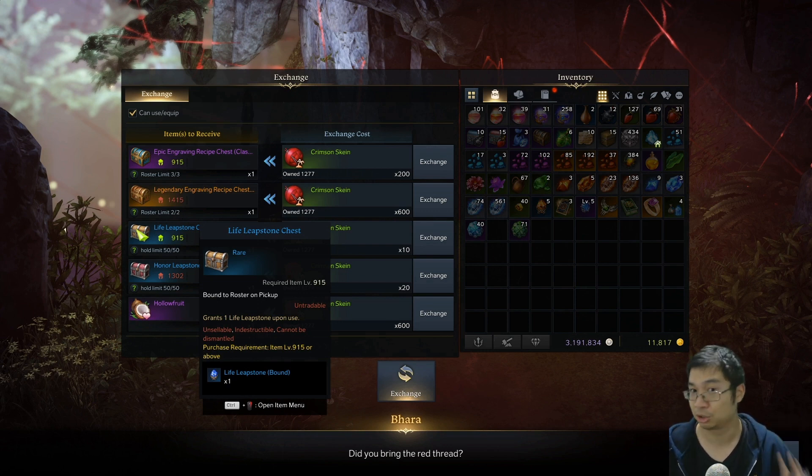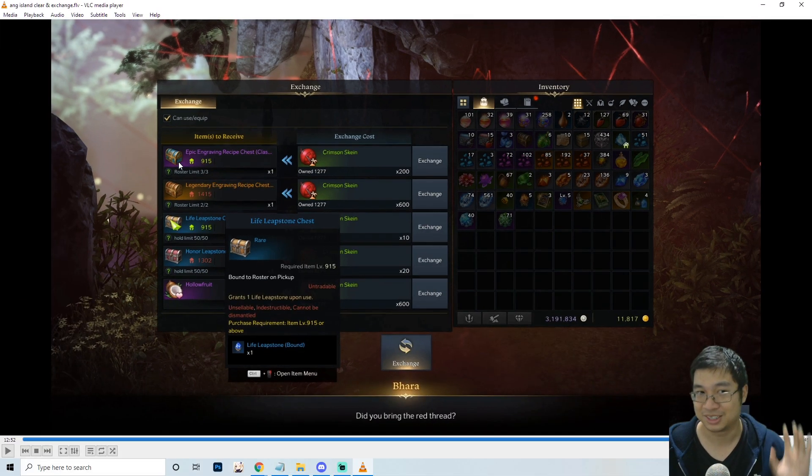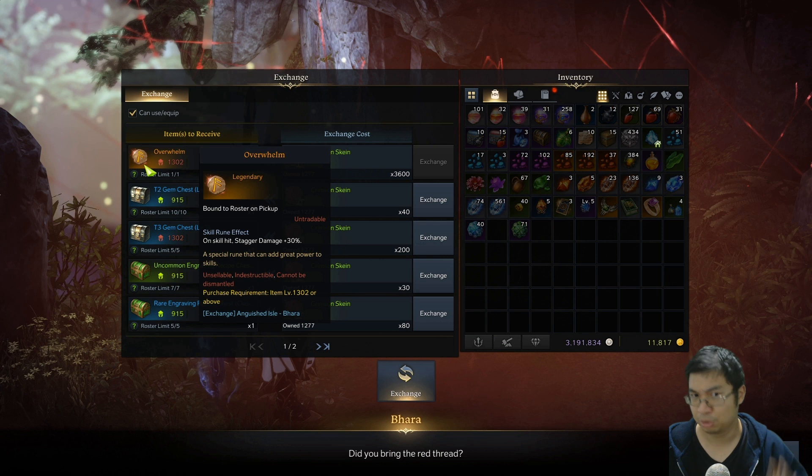That's 20,000 worth of materials at tier 3 and 5,000 gold to sell in the auction house or marketplace with the class engravings. Of course you don't have to sell them — you can keep the purple ones because they're really rare, but you can sell the blue ones for sure for a thousand gold bonus. We can also exchange for this legendary particular skill gem, which is actually very strong for most DPS classes, and it costs 3,600 exchange items.